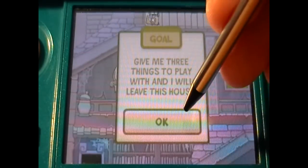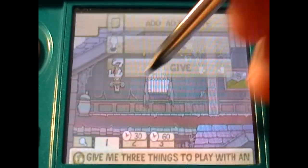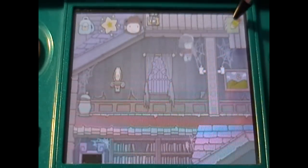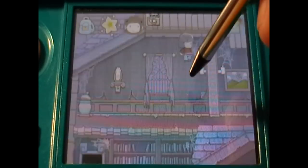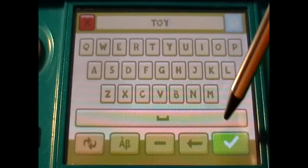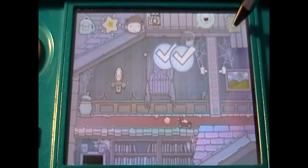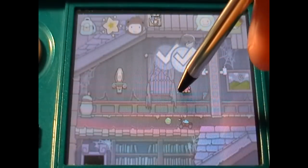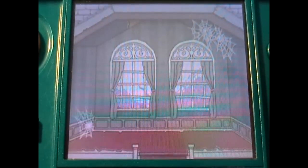Give me three things to play with and I will leave this house. So we'll give her a ball, a toy, and a teddy bear. There we go — she's out of there.